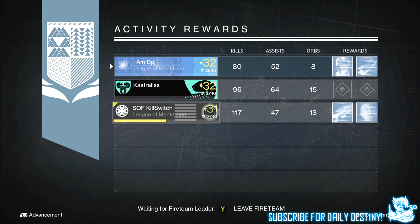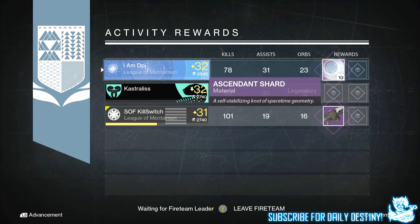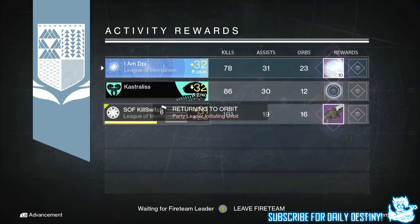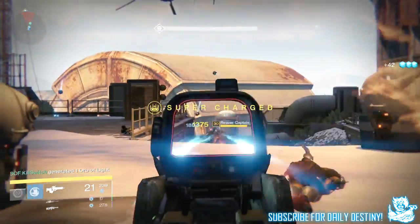Moving on to my Warlock: from the weekly heroic I got three blues and nine strange coins. From the nightfall I got 10 shards — 10 damn shards. I've almost got a thousand of these already, I don't need another 10. I so badly wanted the Vanquisher with Field Scout, but it doesn't look like I'm going to get that now.